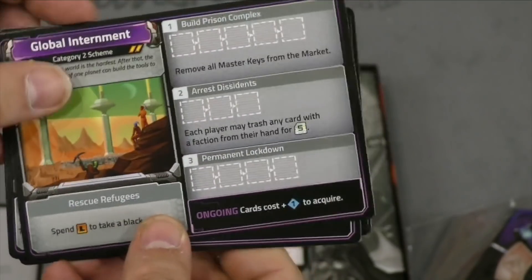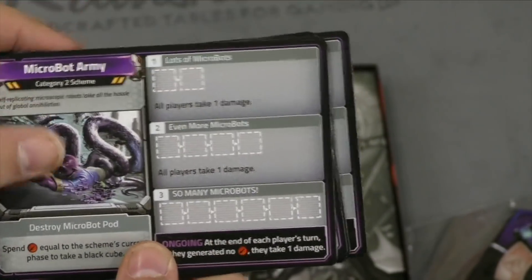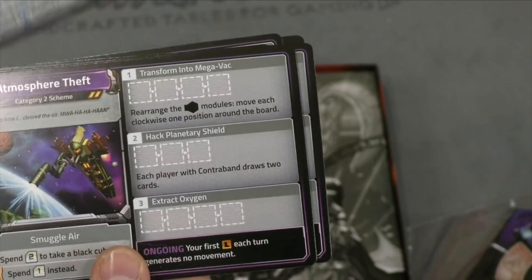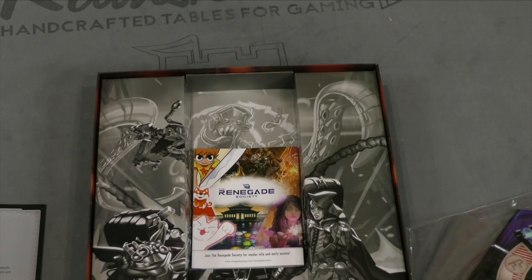The schemes include: atmospheric theft, global internment, homicidal AI, interdimensional monsters, microbot army, space invasion, time travel paradox, and toxigenic plague. I like that you pick one of those and it changes things.